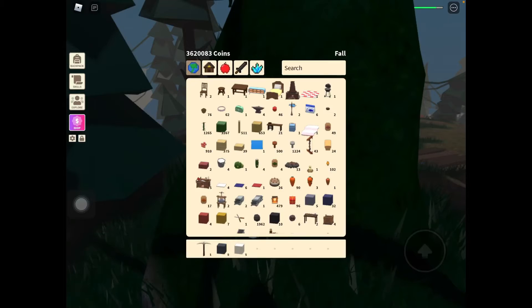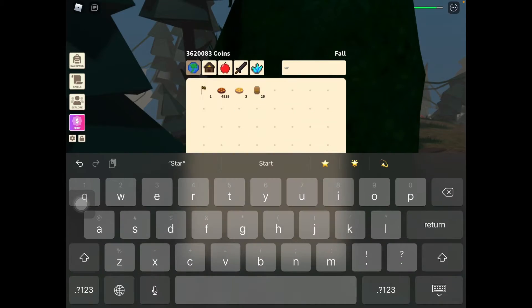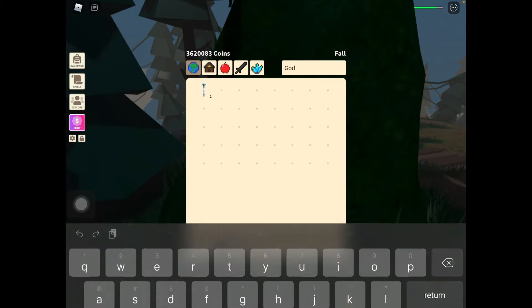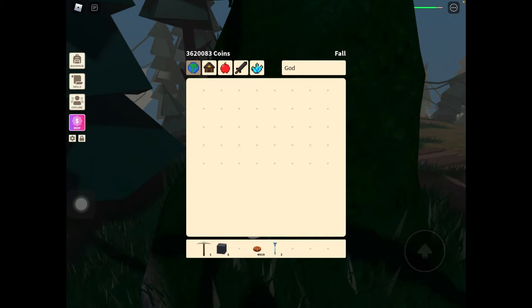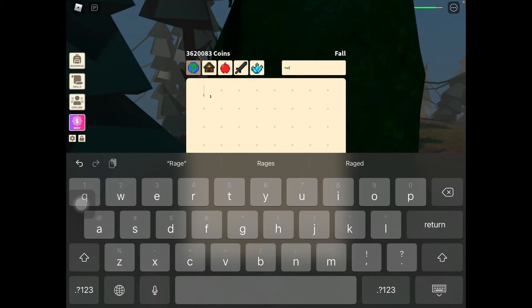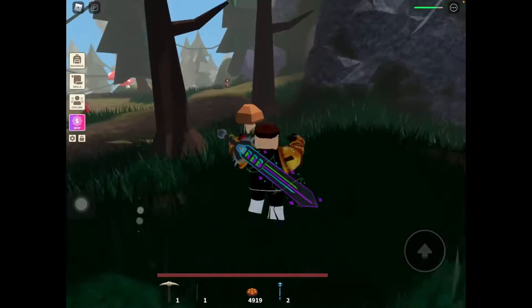Let's go ahead and get all our gear to fight the wizard boss. I recommend using a title because this boss is really strong. You could also use a Godzilla staff and a Rage Blade - I think that's good enough. Now let's go and summon the wizard boss.